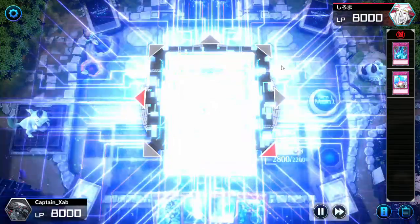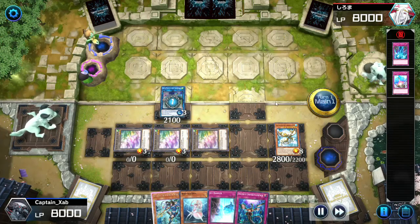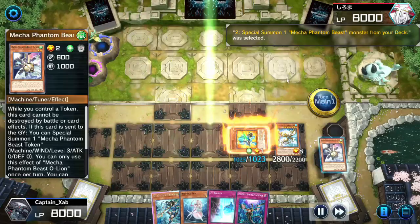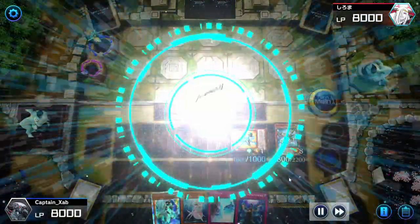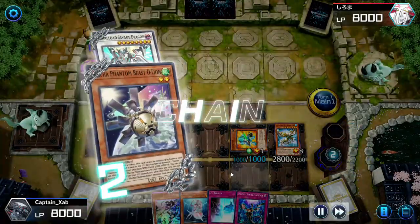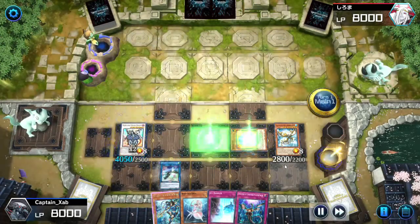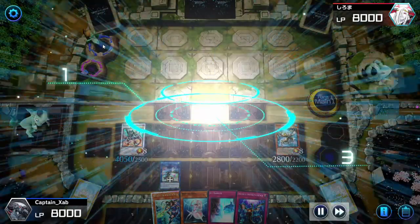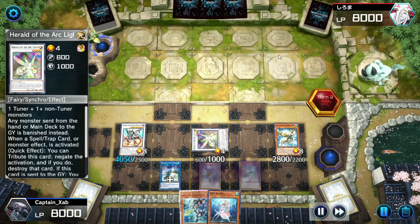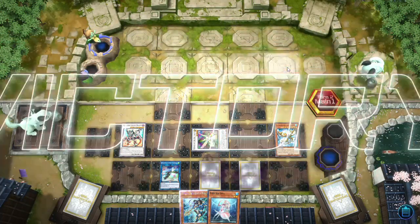Special summon Auroradon, get our tokens, get Death Spot back from the graveyard. Tribute a token and Auroradon to get Mecha Phantom Beast, then make our level eight synchro — Boralode Savage Dragon — and get our triple omni-negates with the token from Old Lion. Now we make Herald of the Arc Light: any monster sent from the field, hand, or main deck to the graveyard is banished instead. Opponent gets their trap back but decides not to fight with Infinite Impermanence still on field.